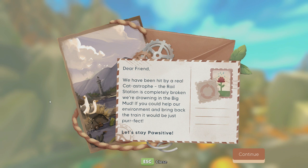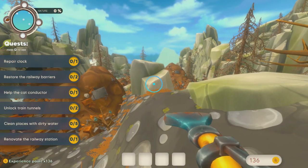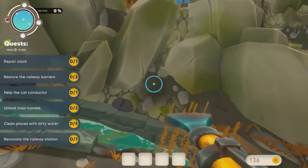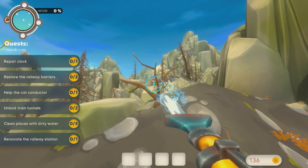The mission intro reads: 'Dear friend, we have been hit by a real catastrophe. The rail station is completely broken, we're drowning in big mud. If you could help our environment and bring back the terrain, it would be perfect.' So the first objective is to clean the whole thing up.